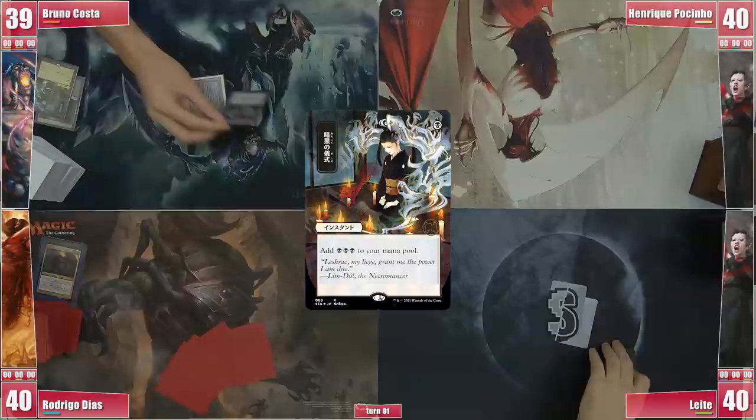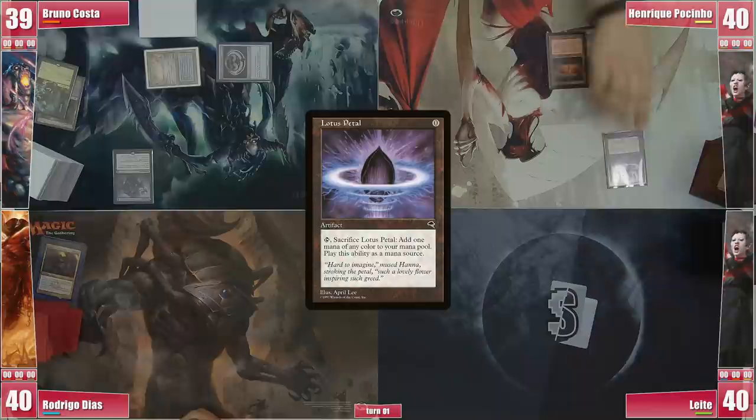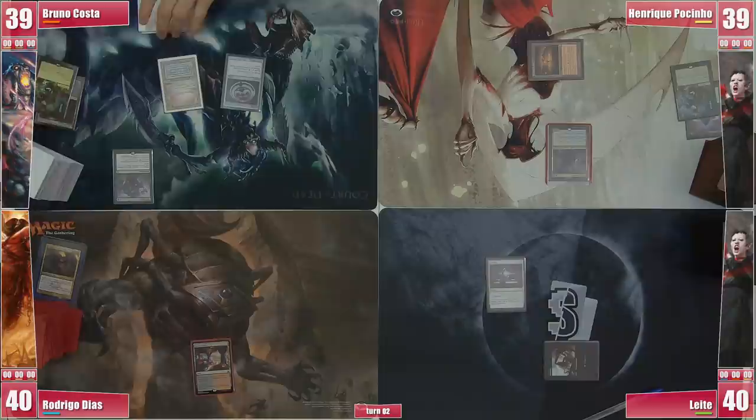Bruno starts his turn with a Bloodstained Mire that he cracks for an Underground Sea, follows it with a Dark Ritual, and then a nicely top-decked Talisman of Dominance, allowing him to cast Waste Knot before passing. Henrique plays a Barbarian Ring and casts a Lotus Petal that he cracks for a Dark Ritual, casting Anya turn 1. Leite plays a Badlands, casts a Sol Ring, and passes to Rodrigo, who simply plays a Luxury Suite.